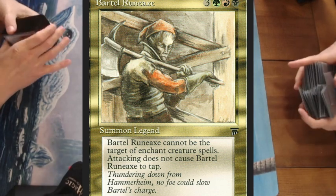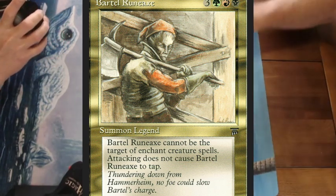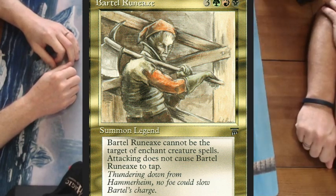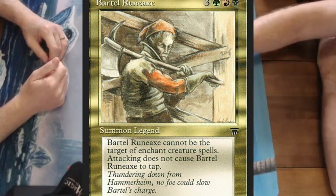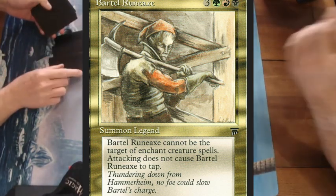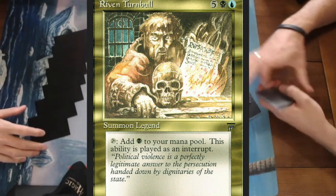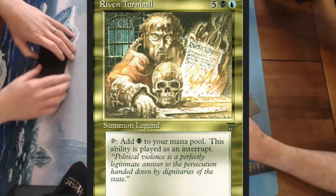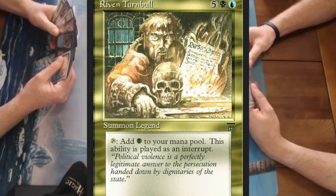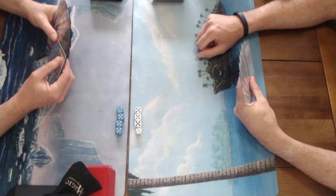Bartol is one of the four or five creatures in old school that you do not have to tap when you attack, the most famous being the Serra Angel. Another legendary creature he's playing with — I think he's also playing Nicol Bolas — is the Riven Turnbull, a 5-5 for seven mana. It's a beefy creature and easy to cast because of Eureka. Bjorn probably has other tactics as well, but Eureka is his main plan of action.